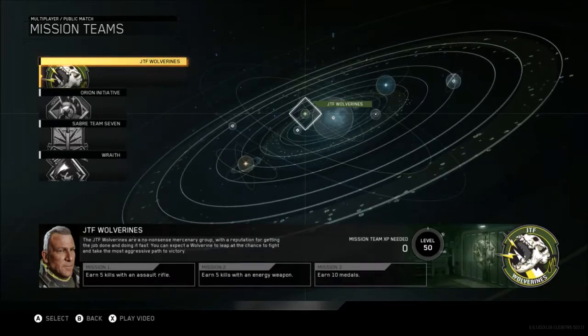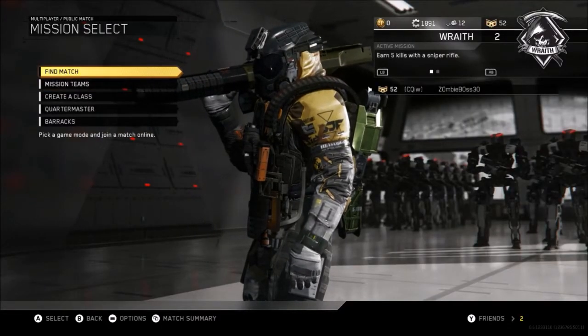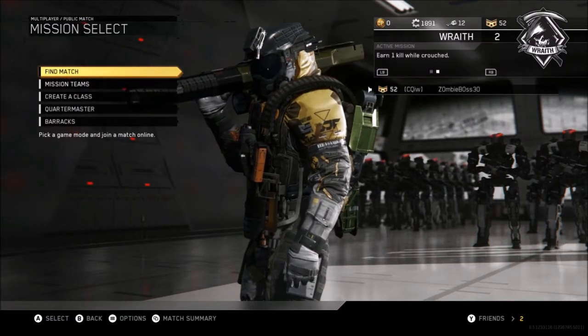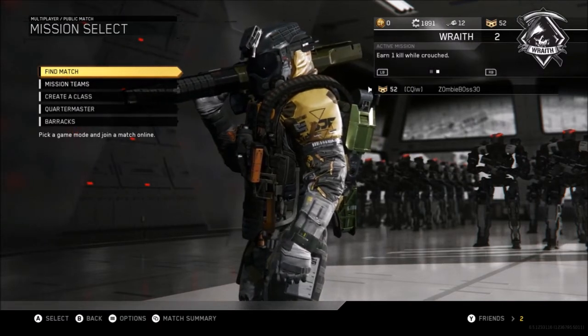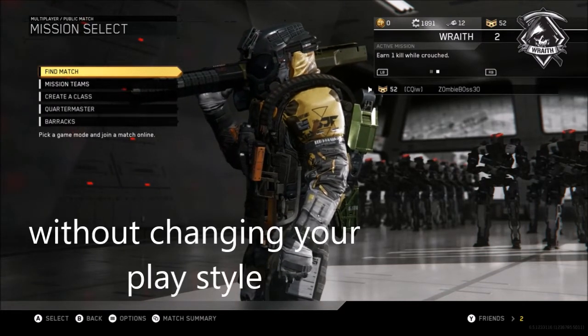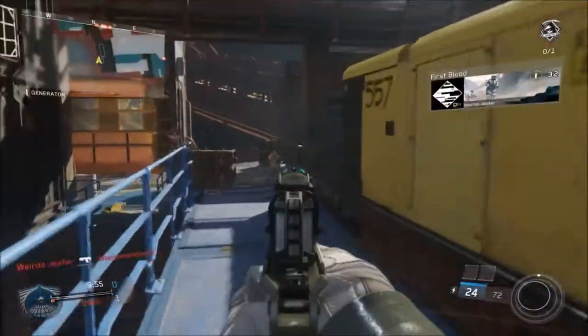Hey, what's up, zombie boss here. Today we are going to be on Infinite Warfare and I'm going to be going over the fastest way to level up your mission teams. This isn't going to be the conventional route where you go and do the challenges for each of them — like my Wraith right now where I need five kills with a sniper and one kill while crouched. I'm more of a player who doesn't like to change their play style, so I decided to figure out the fastest way to do this.